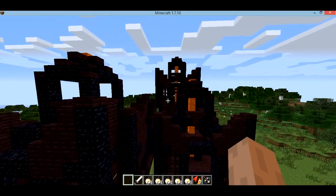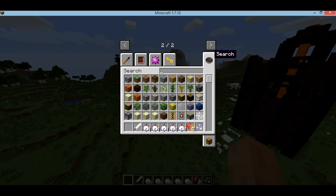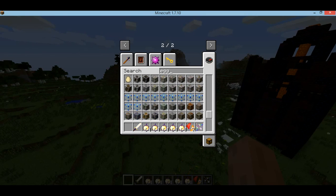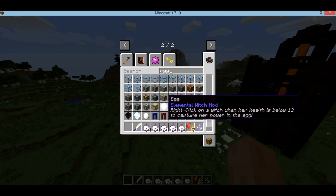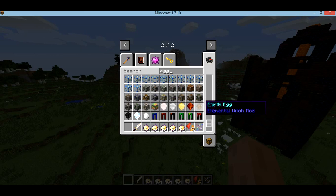I'm thinking of building the spawn as one of these different dragon types, because there are lots of different eggs. To get the dragon eggs, you right-click on an elemental witch and it takes their powers. And there's the air egg, which is like a griffin.